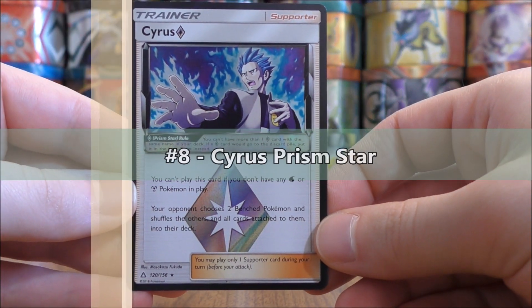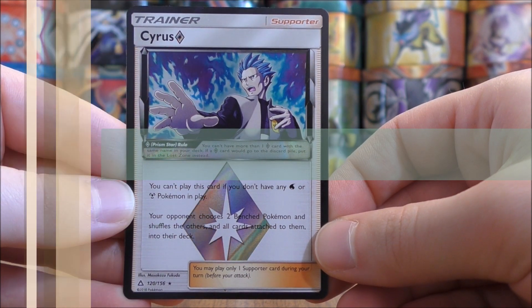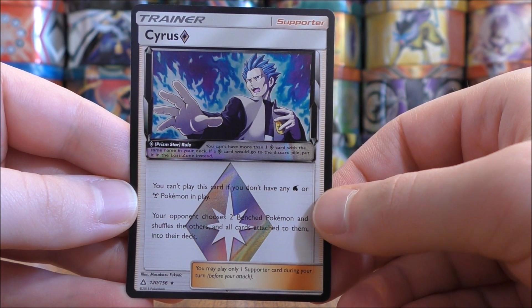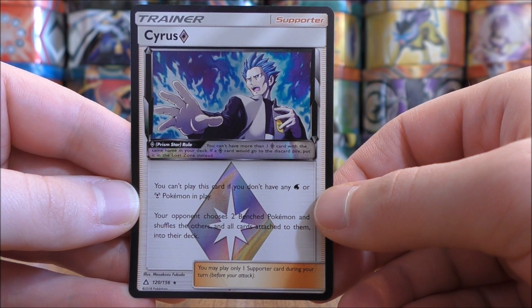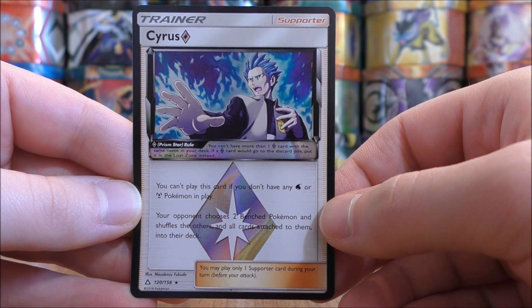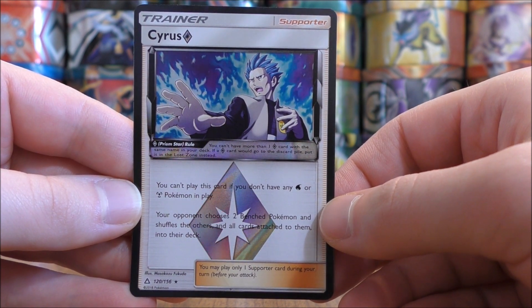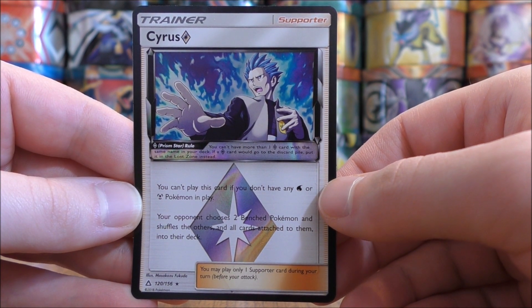My eighth favorite card would be Cyrus Prism Star. Mainly, at this point in time, this is an error card because the beginning text is incorrect — it should state that you have to have a water or metal type Pokemon in your active Pokemon spot, not just in play. It says your opponent chooses two bench Pokemon and shuffles the others, attaching all cards to their deck. It is useful in the TCG, but the main reason this card is in my list is because it is an error card.